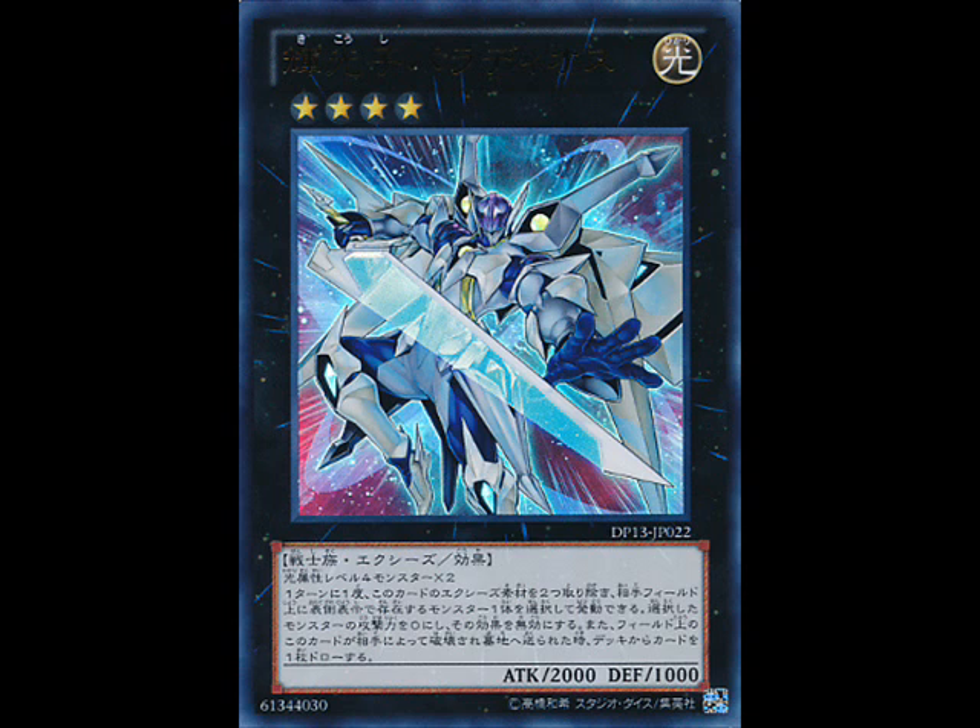One of the things I like about Radiant Photon Paladin is it's one of the only Exceed monsters that actually pays you back for summoning it. It's a Warrior Xyz Effect monster, Rank 4, 2000 attack, 1000 defense, requires two LIGHT Level 4 monsters. The effect reads: once per turn, you can detach two Exceed materials from this card to target one face-up monster your opponent controls — that target's attack becomes zero and its effects are negated. When this card on the field is destroyed by your opponent's card, either by battle or card effect, and sent to the graveyard, draw one card.